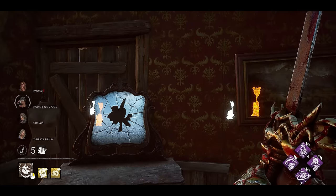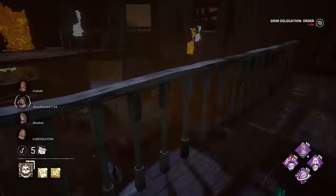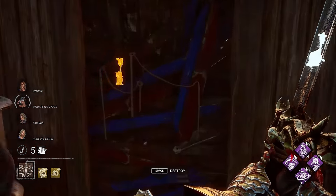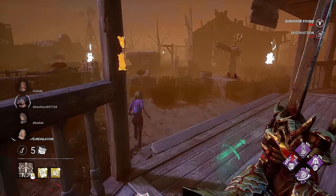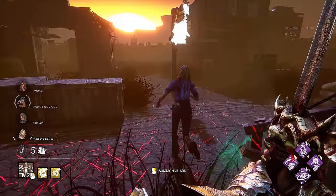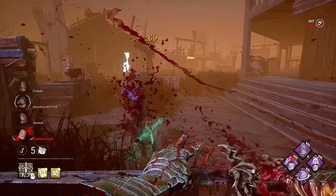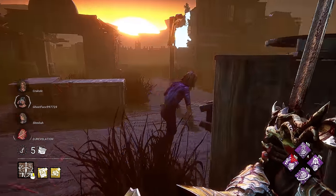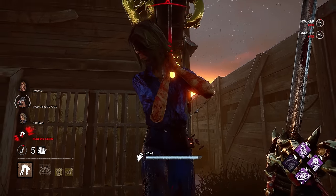Dead Dog Saloon — this can be quite a fun map for Knight. Let's go ahead and get rid of some of these doors real quick, and then we will hopefully be able to find ourselves a fast survivor. I didn't expect it to be that fast, but I will take it. Just kidding — got to assert some dominance. We're getting a very quick first down.